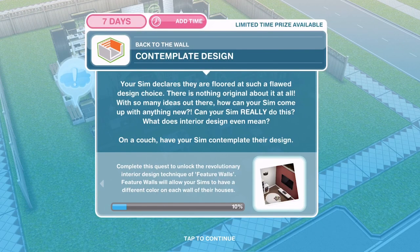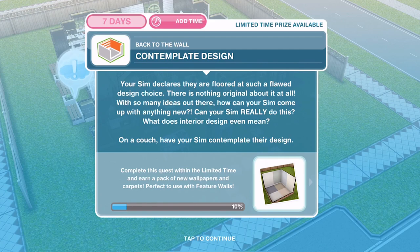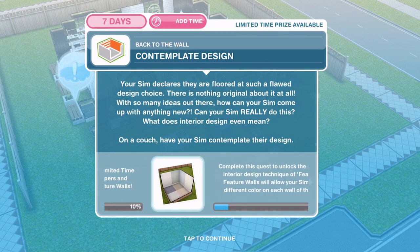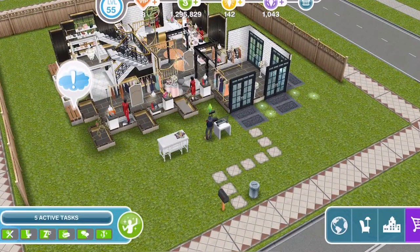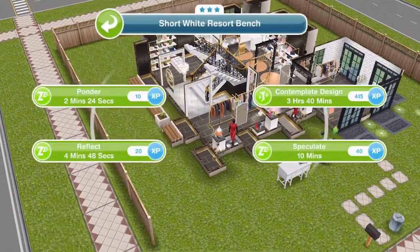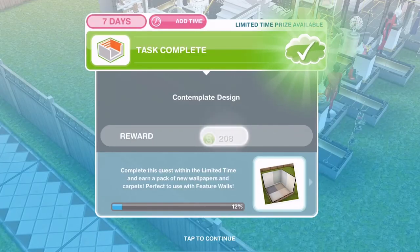Now we need to contemplate design. Your sim declares they are floored by such a flawed design choice — there's nothing original about it at all. With so many ideas out there, how can your sim come up with anything new? On a couch, have your sim contemplate their design. This is a 3-star couch so contemplate design takes 3 hours and 40 minutes. Task completed.